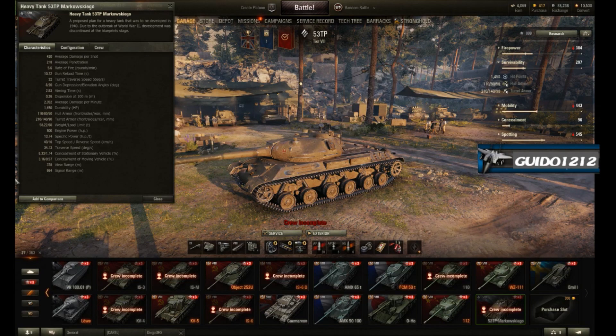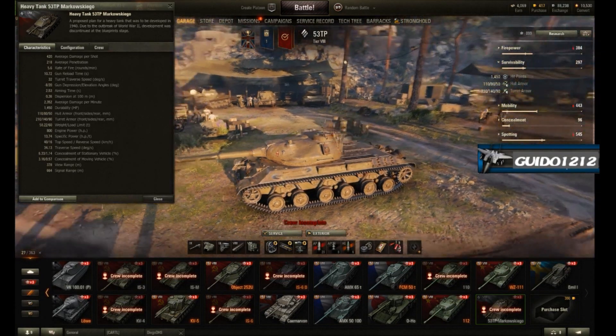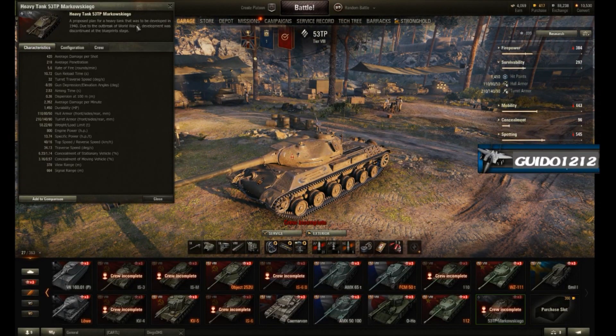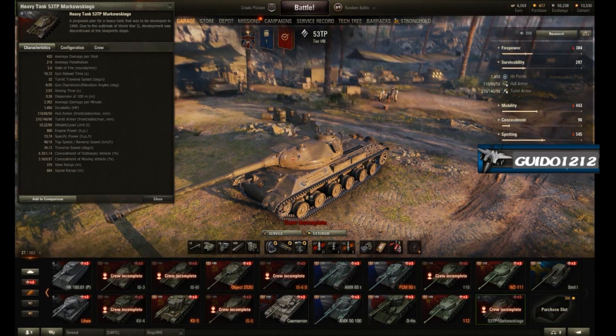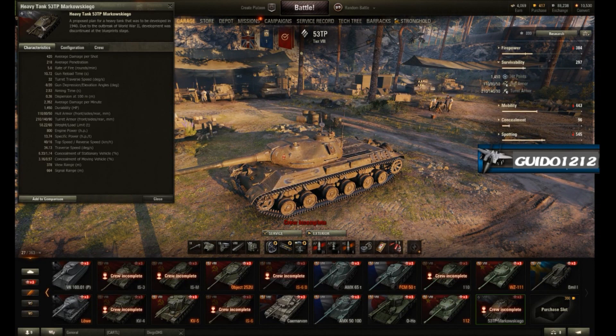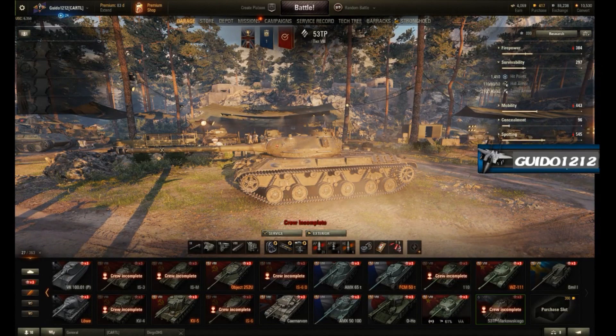Here it is in my garage — it looks a lot like an IS-3. What it says is this was a proposed plan for a heavy tank to be developed in 1940; due to the outbreak of World War II, development was discontinued at the blueprints stage. The turret in the little picture is quite different, and the stock turret is much more angular, more evocative of an earlier WWII tank. This is more of a modernized turret you get when you upgrade.